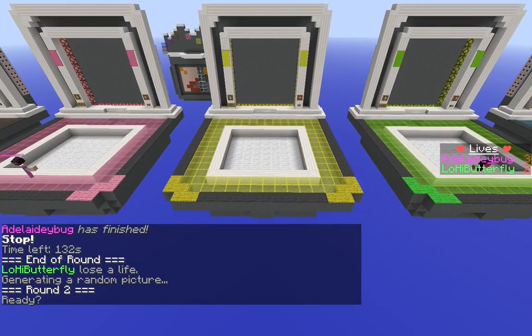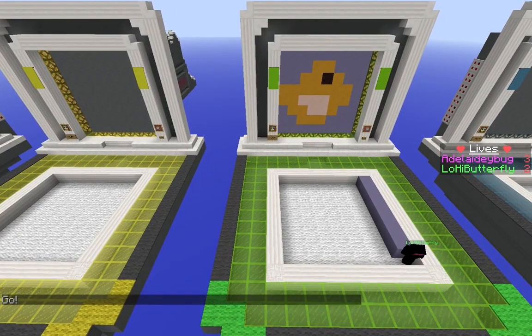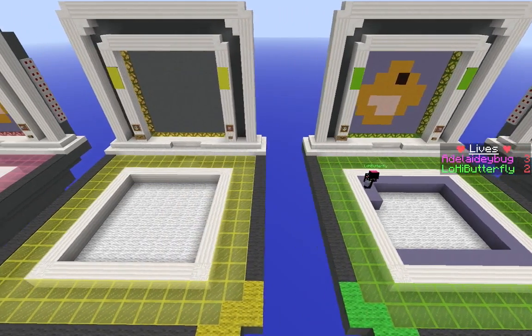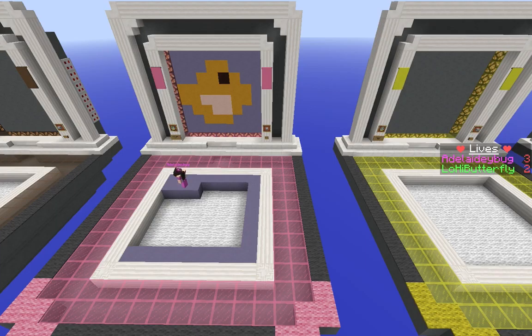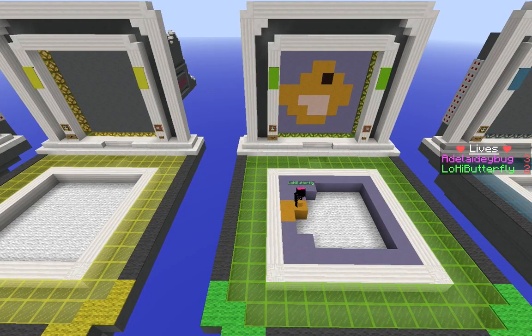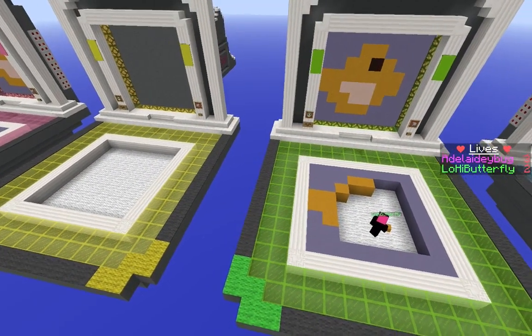Alright, round two — you ready to roll? Okay, so we have to look at this. We're not actually sure what this is — it might be a little trick. Well, I was using my screen to see what you should draw. I can still look at your screen. Look at my spectator screen and see what you should be drawing.